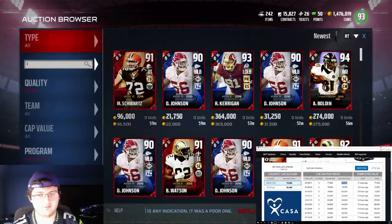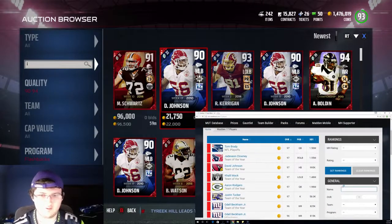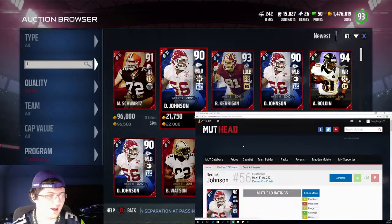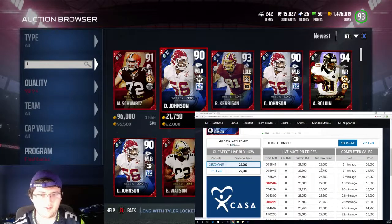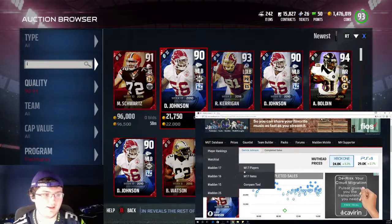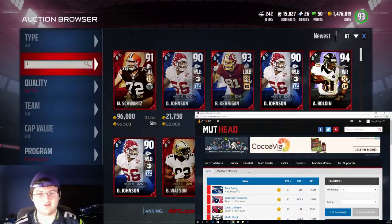I do recommend the silver method as the best method, but this is not a bad method. The problem with this sniping method is it's very risky - you could lose a lot of coins. That's another reason why it's a lot more difficult than other sniping methods. Like the silvers - the most you'll lose is 500 coins. With this one you could lose 20, 30k. It's very dangerous, a lot more dangerous than other sniping methods.